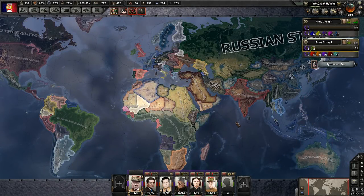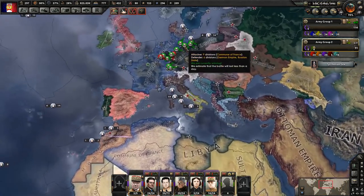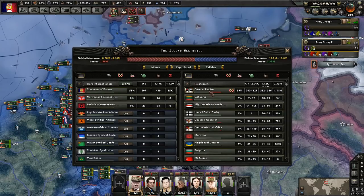Hey, what's up everyone? I'm Praetorian and welcome back to Hearts of Iron 4 as we are playing with the Kaiserite mod as the Commune of France. So last episode we really pushed into Germany, took their capital Berlin, and they are currently 46% towards capitulation.